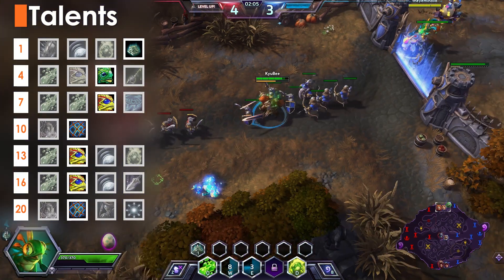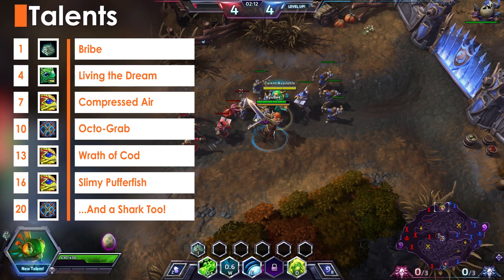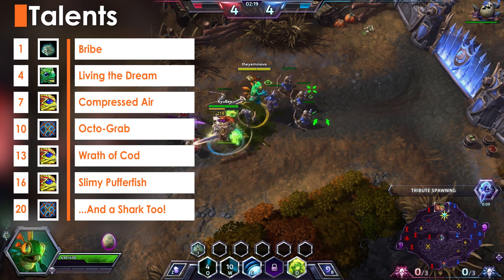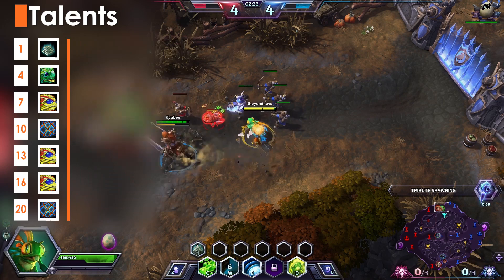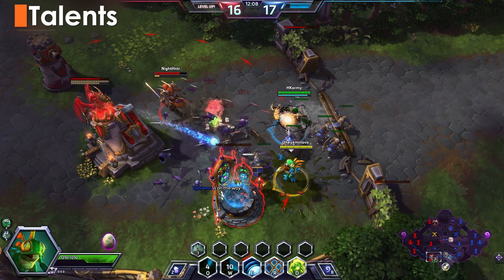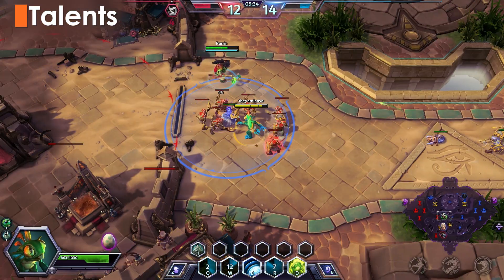The suggested build focuses on enhancing ability power and Murky's W, Pufferfish. The core revolves around Living the Dream, which gives Murky a flat 10% bonus to his ability damage. Every 5 seconds that Murky is alive, he gains an extra 1%, up to a total of 25% bonus ability damage. The rest of the build takes talents buffing Pufferfish, increasing its area of effect, its damage against slimed targets, and causing it to cast slime when used. This gives Murky all the power he needs to blow up minion waves.